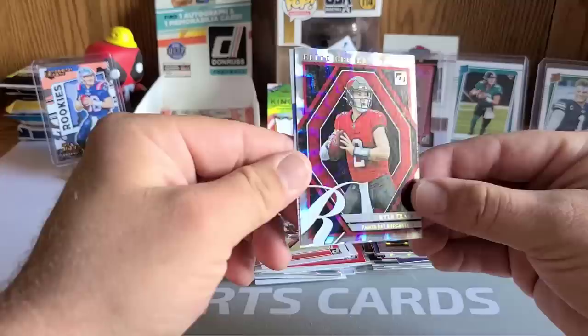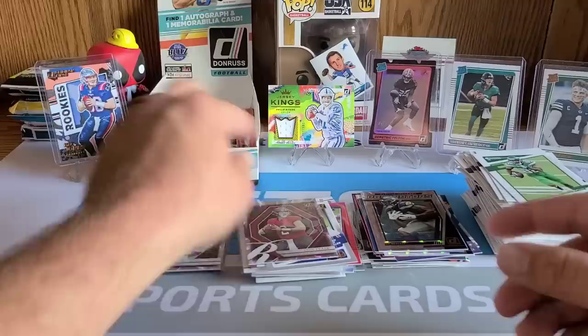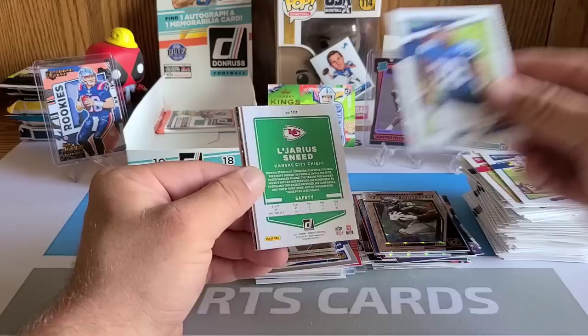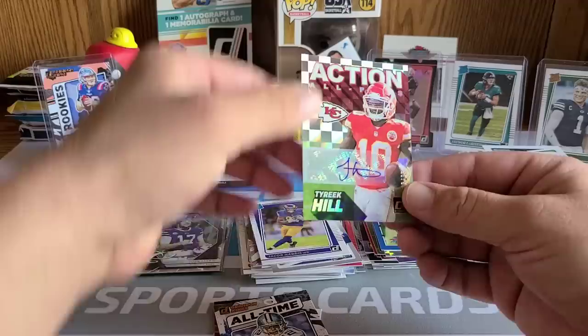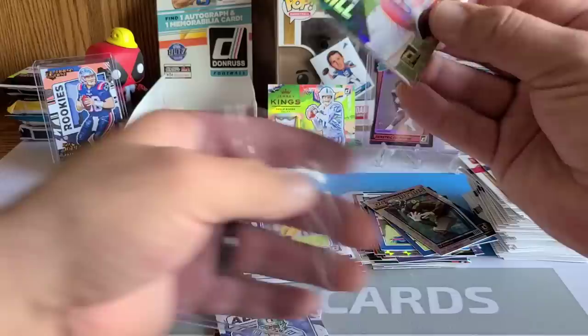What a fun rip — two packs left and still no auto. Fred Warner, Von Miller, Michael Pittman Jr., Jonathan Taylor, Legerious Sneed, and rated rookie Jacob Harris. Action All-Pros insert — this looks like it's going to be our auto. AP7, Kansas City Chiefs — Tyreek Hill autograph! Are you serious?! Tyreek Hill autograph — that's pretty dope! Definitely going to take that. In comparison to what it could have been in this box, I will absolutely take a Tyreek Hill auto.